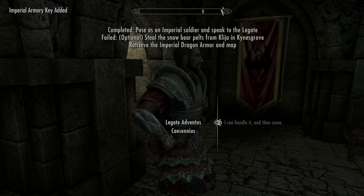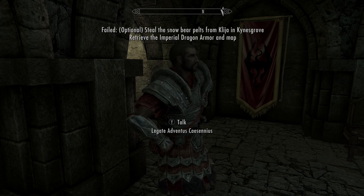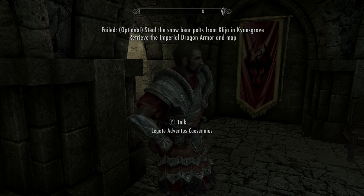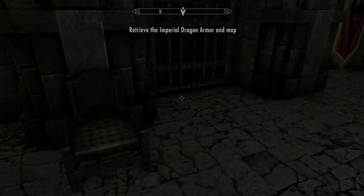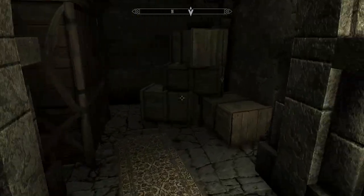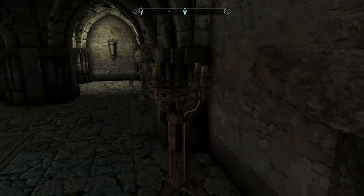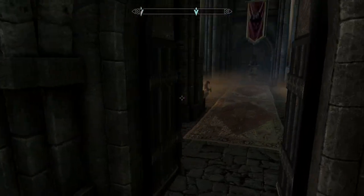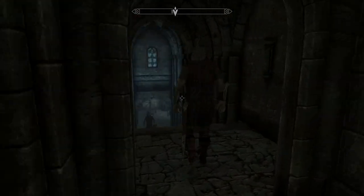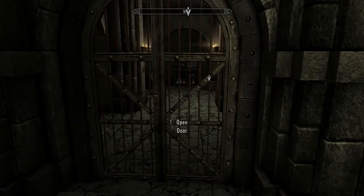The other option, which I'm not showing in this guide, is to go speak to Keija in Kynesgrove, give her five snow cave bear pelts, and you'll be able to fight for her. It doesn't matter what side you choose — you'll get access to both sets of armor and weapons. You can buy the snow pelts from certain merchants, particularly ones in the north, such as in Solitude.